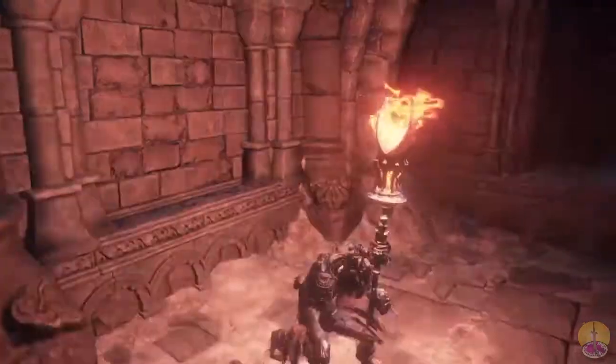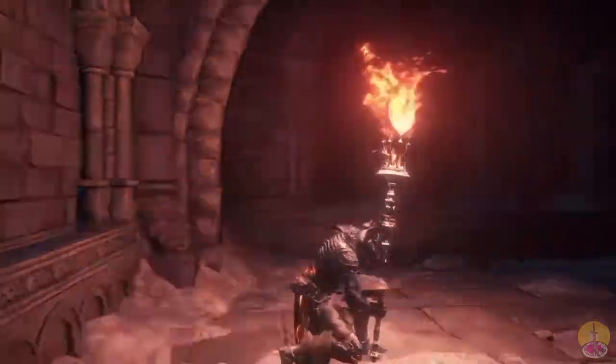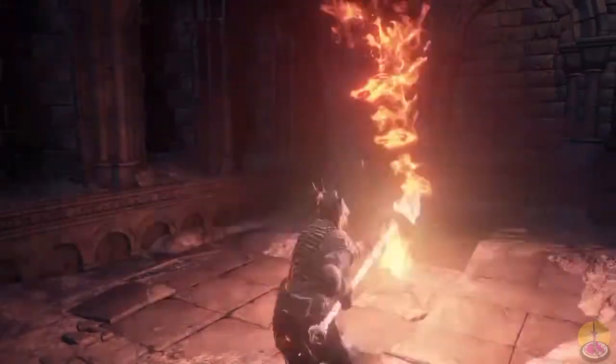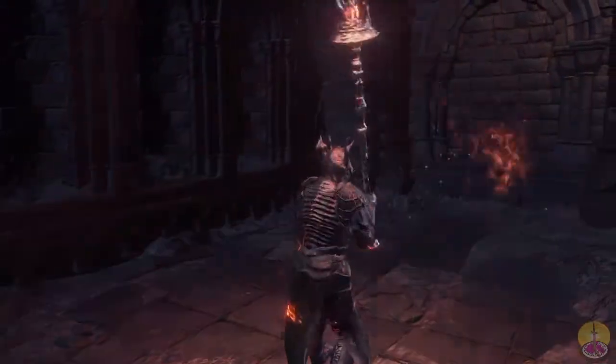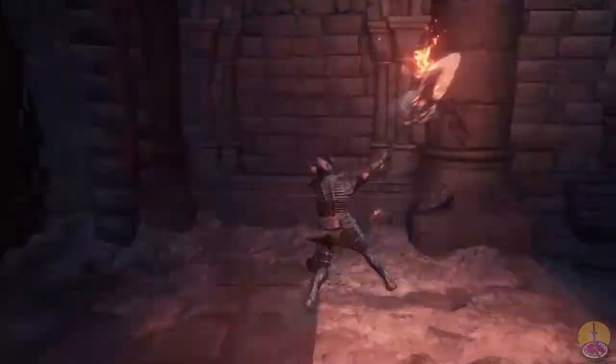However, we do have the special. You can see the basic cast, and then with the follow-up — boom — a flamethrower. Surprise. Hose them down with flames. And the sprint attack is a quick, heavy draw of the hammer.